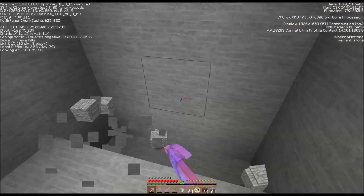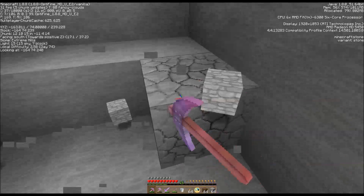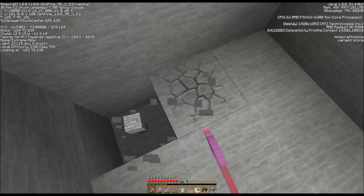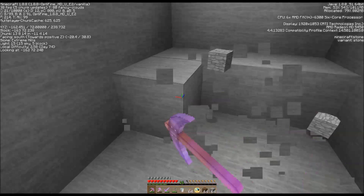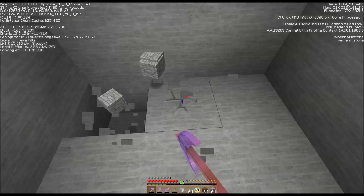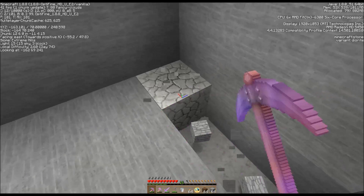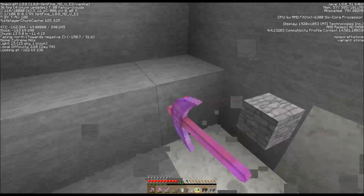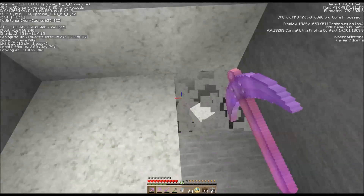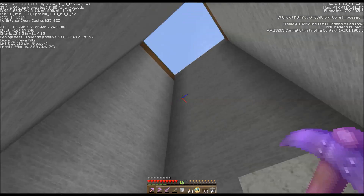Including the top layer that's one, two, three, four layers - working on the fourth. This takes a few minutes but it helps to have an efficiency pick. Five, six, seven, eight - most of the area underneath here is very well catacombed - ninth layer, and down to the tenth and eleventh layer. Not a single hole down into a cavern - isn't that interesting.